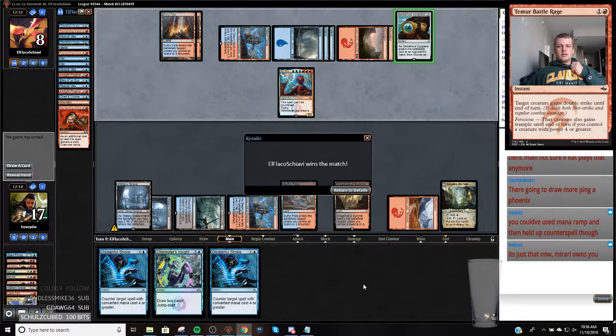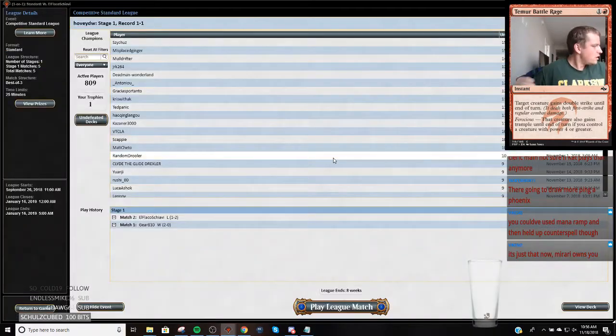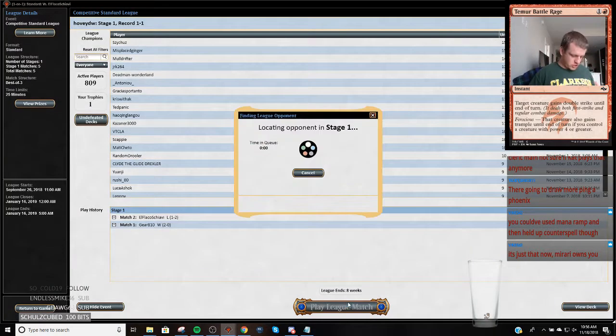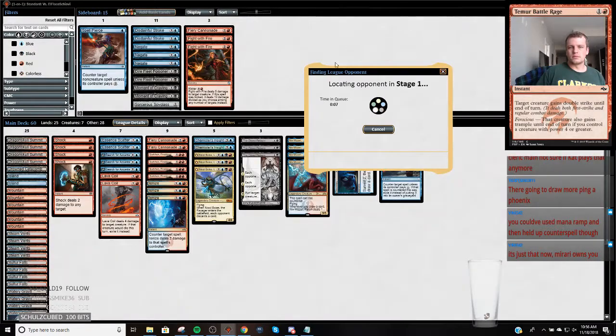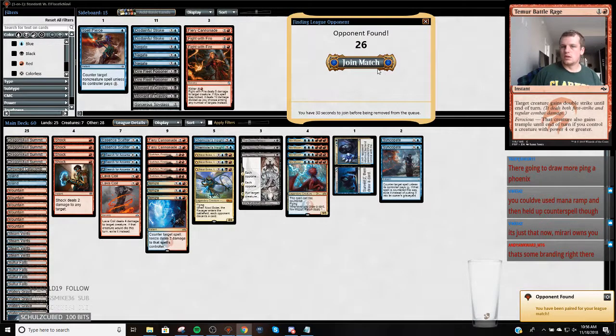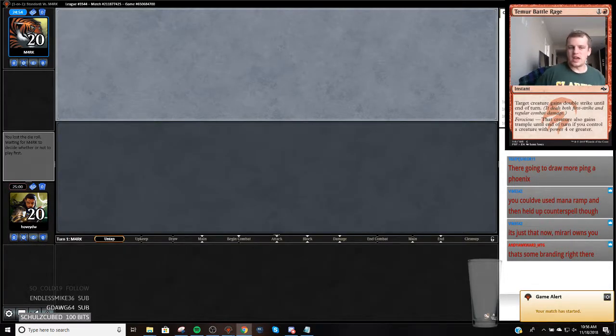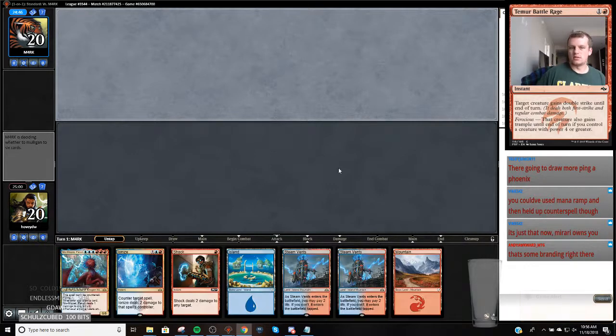I'm gonna check this sweatshirt off, it's getting hot in here. Take off my Clarkson sweatshirt into my Clarkson t-shirt. Now just me going on autopilot going full down. That's some branding right there - if you want to see head-in-your-ass magic: dhuv317.